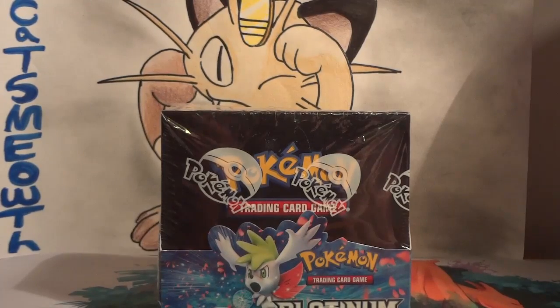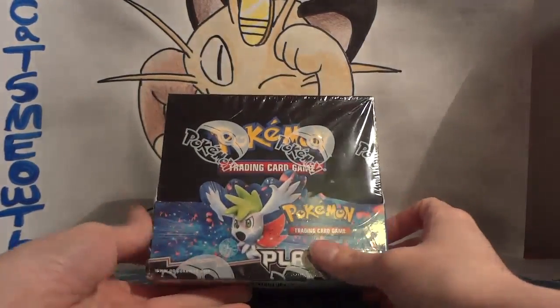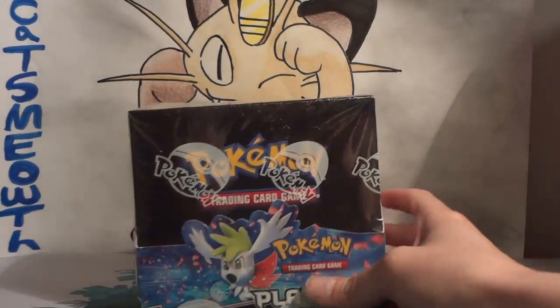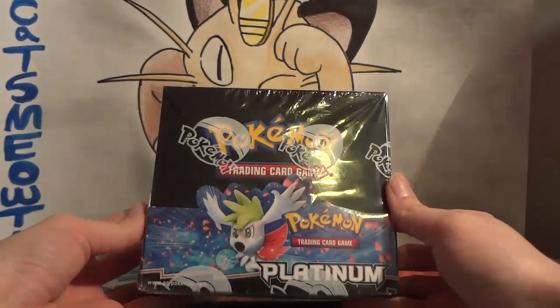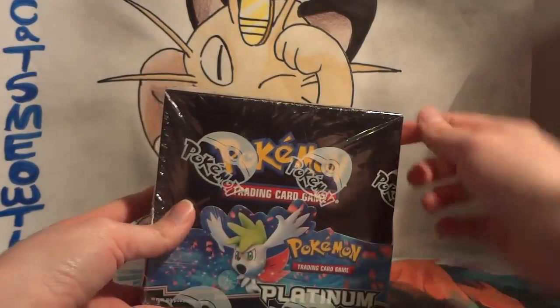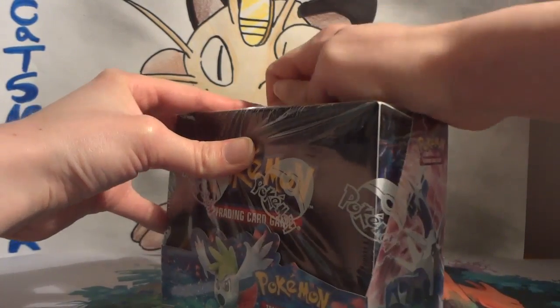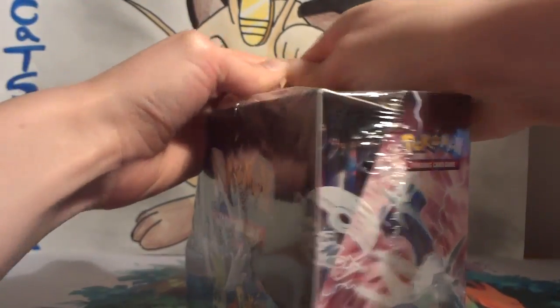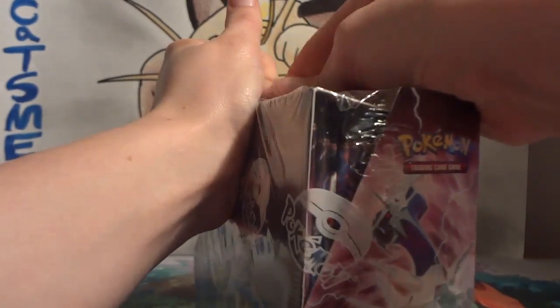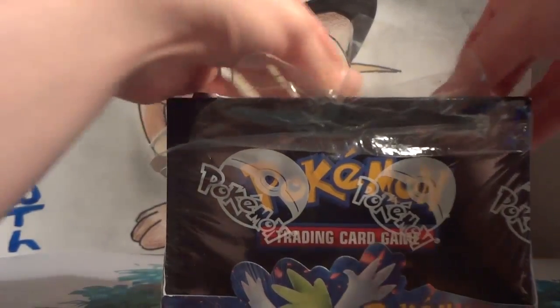For my Diamond and Pearl/Platinum opening day, I'm going to be opening up this sealed box of base Platinum — a pretty awesome box. There are tons of really cool Level X's in this set. I bought this box from Potomac Wholesale Distributors. They've got a lot of other Pokémon sets and gave out really good deals. I actually have a bunch of these loose packs for sale as well — $3 per loose pack — as well as the Magnezone promo box they all came in. I figured it'd be a good time to open these up and hopefully get some good pulls, and if anyone else is hoping for good pulls, maybe they'd be interested in some packs.